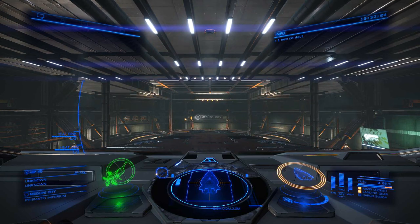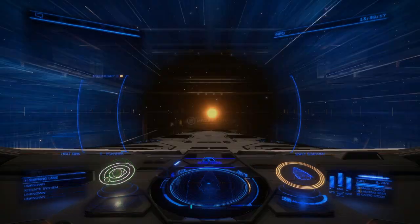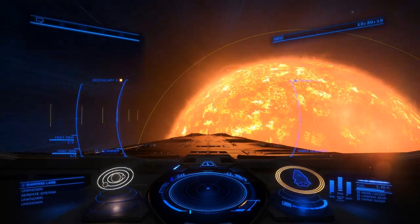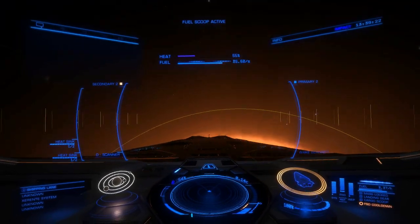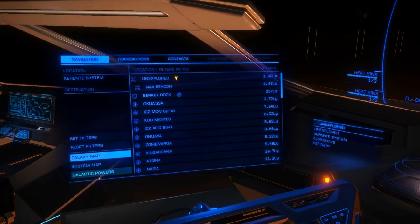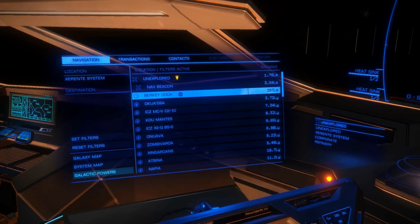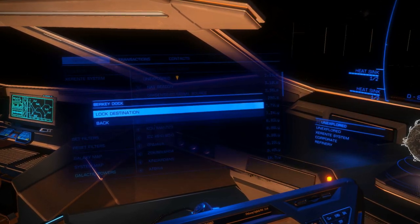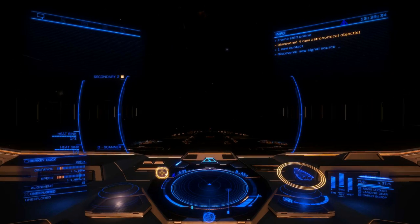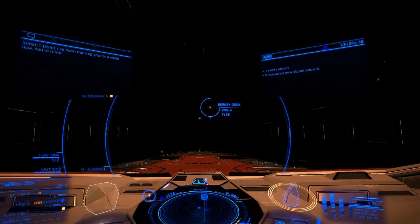Launching my ship now and I will join you again when we get to the destination. We have successfully arrived at the destination system. Now we'll just look at our navigation panel, and we can see here we have a mission to turn in at Berkeley Dock. So we're going to make this our destination and fly there and dock and turn in the mission.